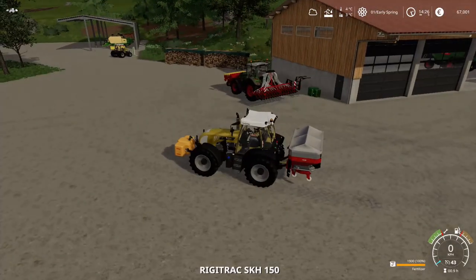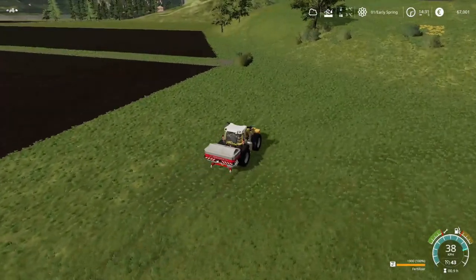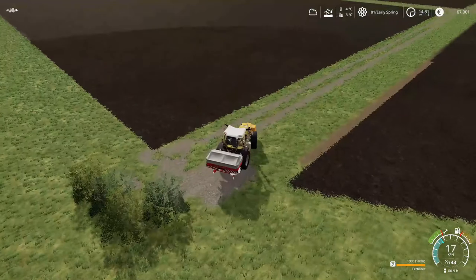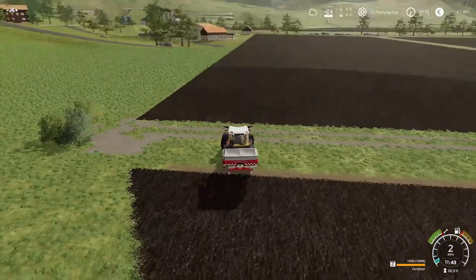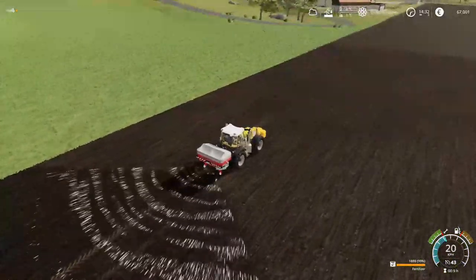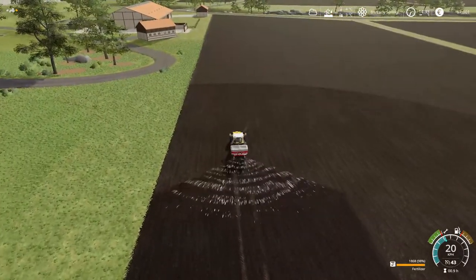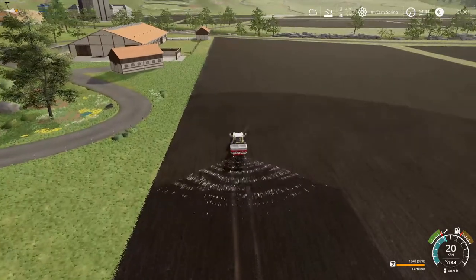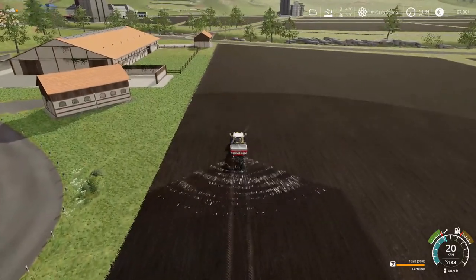I'll head down to the field with the ridgitrack and we'll get fertilizing. Just down to field four and we'll get fertilizer on this. It's a 24 metre spread so it's not too bad. It's a nice wide spread on this fertilizer spreader, and hopefully it shouldn't go through the fertilizer too quickly. It should make fairly short work of this field.